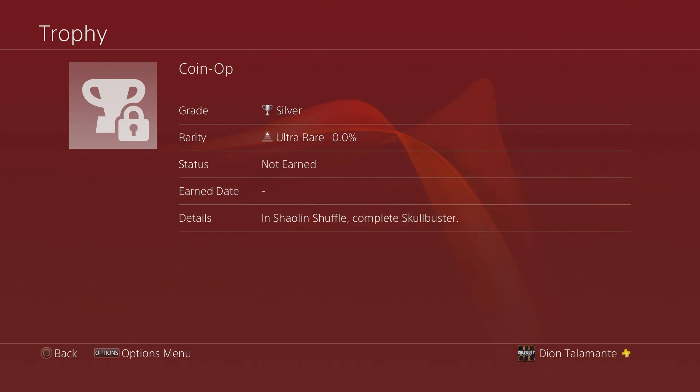Next we have Coin Op. In Shell and Shovel, complete Skull Buster. I have no idea what Skull Buster is, but it sounds cool. After that is Slice and Dice — in Shell and Shovel, pack-a-punch the final weapon. The final weapon could maybe be a special weapon like the Chainsaw from Raven the Redwoods, but we'll have to see when we get the map.